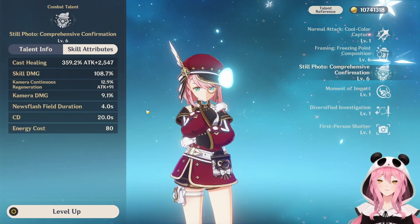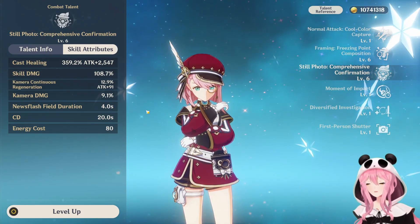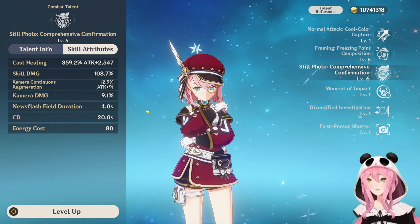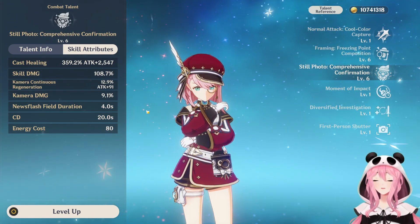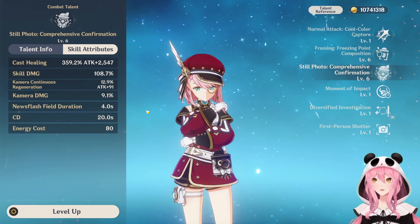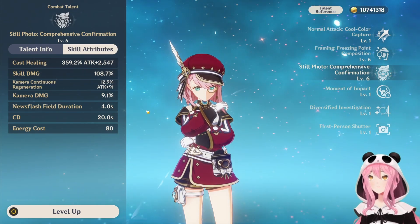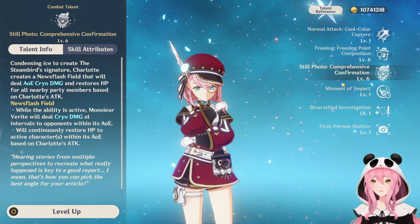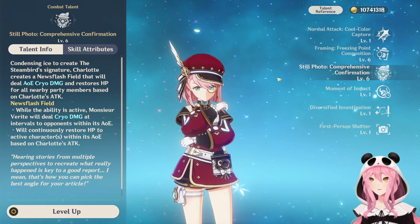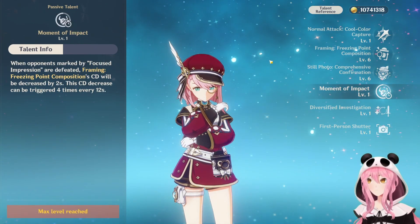The 80 energy cost is a bit unfortunate for what this burst does — it probably should be around 60 or 70. Charlotte is going to need a bunch of energy recharge since you want her casting her burst off cooldown, especially if you're using characters that drain HP like Furina, Wriothesley, or Neuvillette. That is pretty much her kit — her skill applies cryo and her burst is where the healing comes from, so level that burst as high as you can.